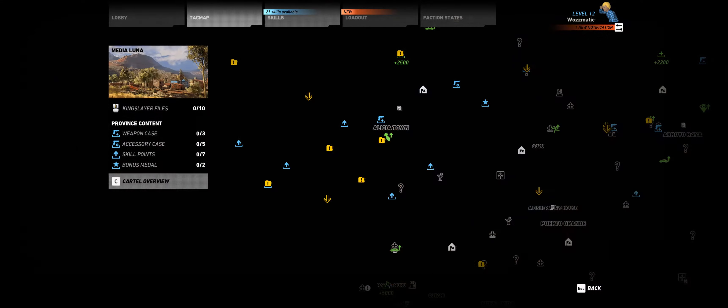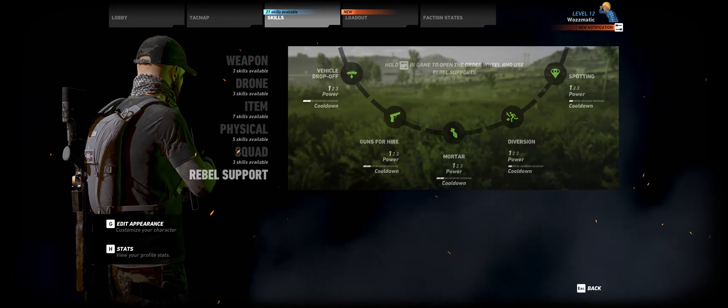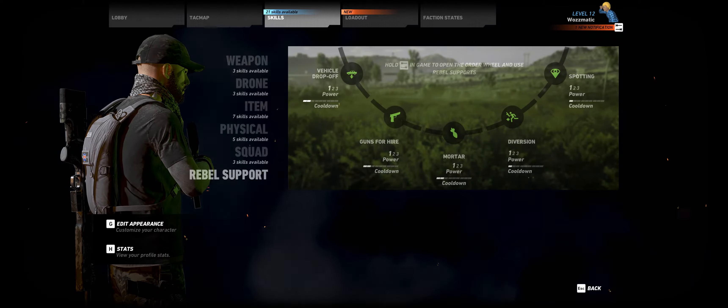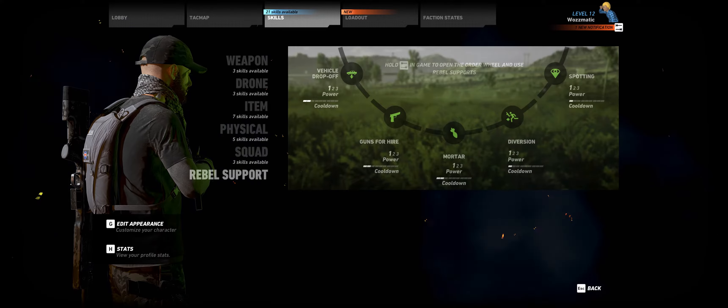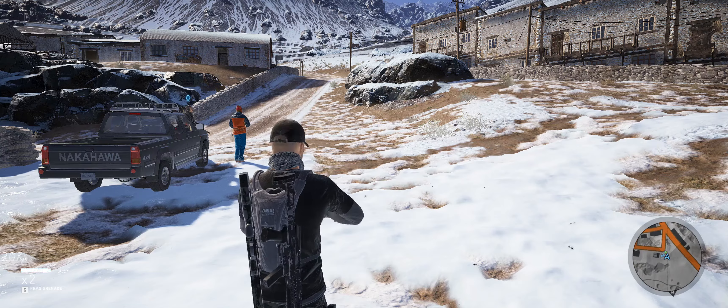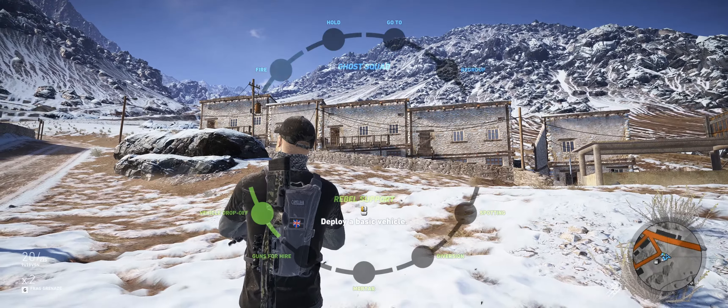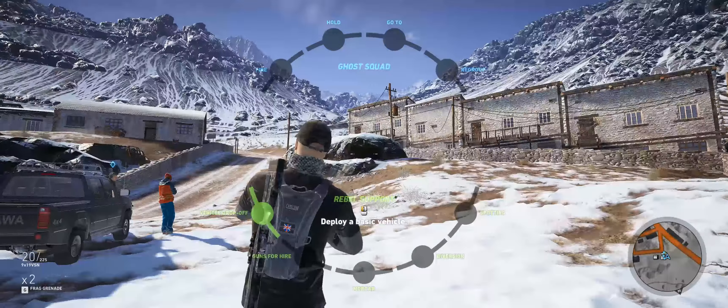So basically, those are your five resources. You've got your skill points. You've got your resources — four different types of resources which help you unlock the skills. You have your medals, which further enhance those skills. Then you've got your weapon parts and your weapons themselves that you need to pick up. And those are the mechanics and the resources that you need to collect to be able to level up.